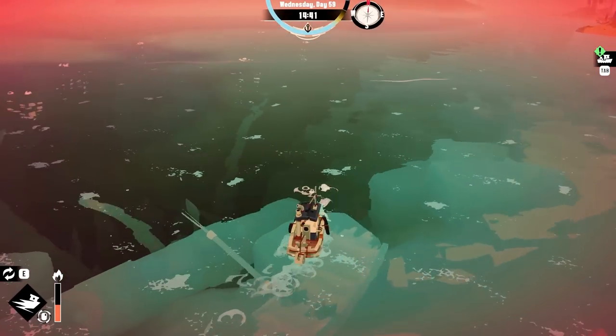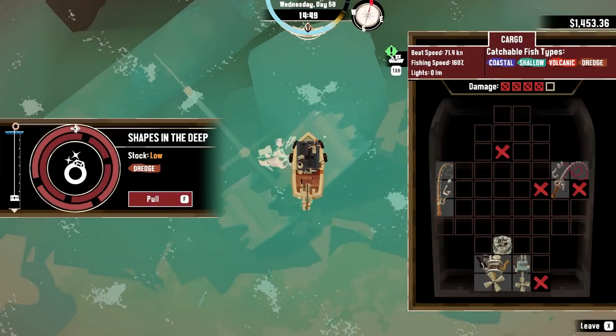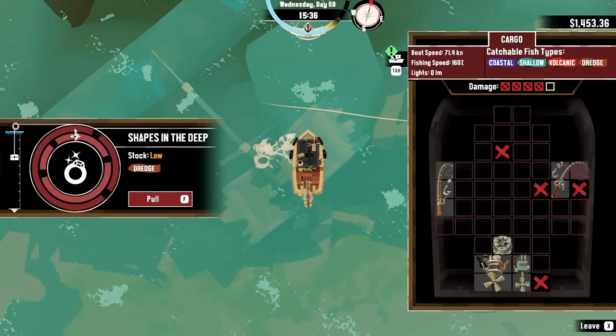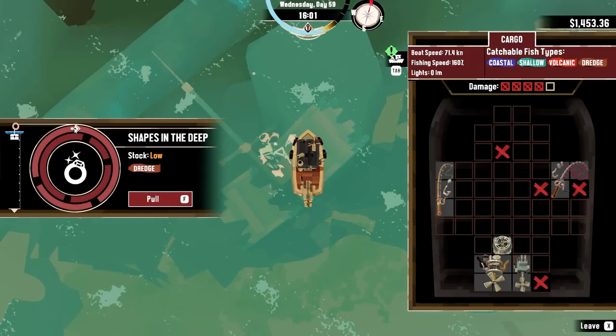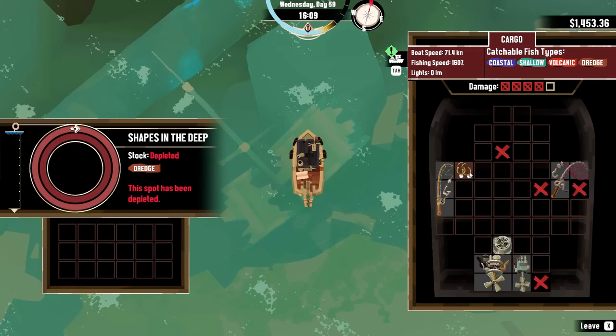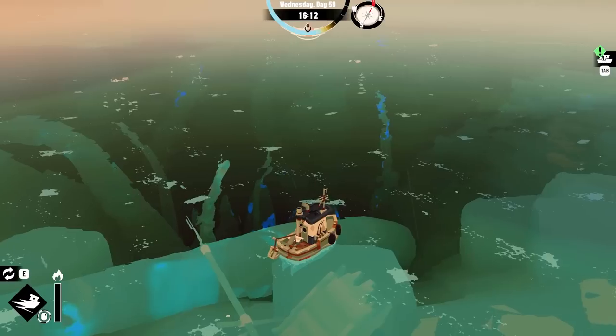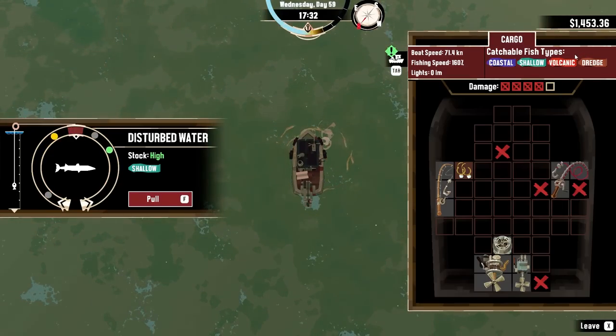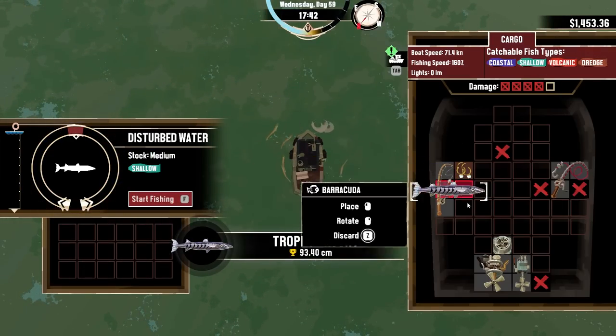Yep — stay away from me, stay away from me! I don't want to die. I do want more research tokens though. Or opal earrings — that's fine. How do you kill that creepy thing? Yes, yes, yes! Got it — trophy barracuda!